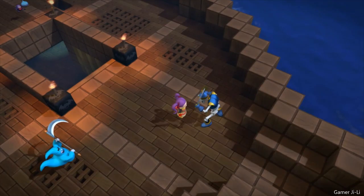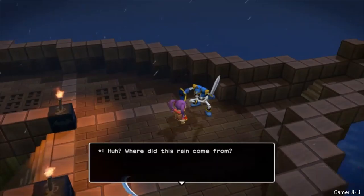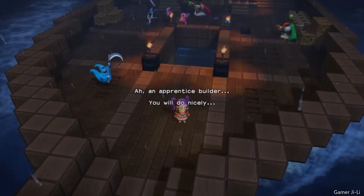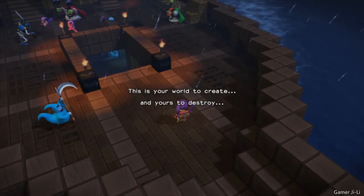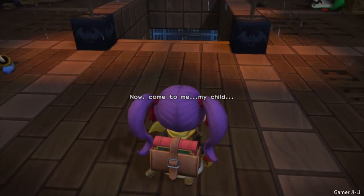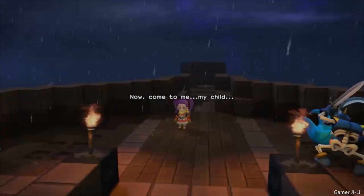Actually, there's something else I've been meaning to ask you — what's that big book you're lugging around? I've never seen anything like it before. Where did this rain come from? Looks like there's another storm rolling in. An apprentice builder — you will do nicely. Who said that? I can't move. This is your world to create and yours to destroy. Are you saying I'm a god? Who's saying this? Now come to me, my child. Who is saying this?